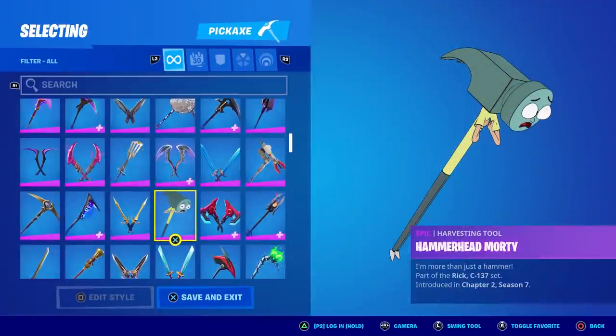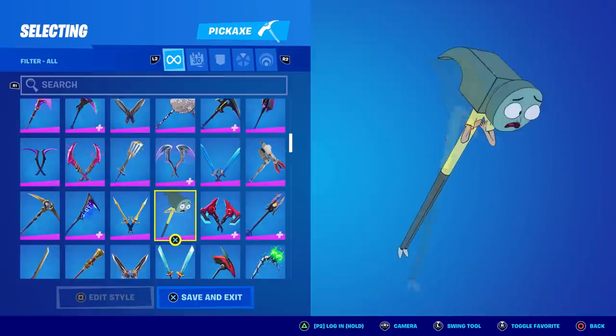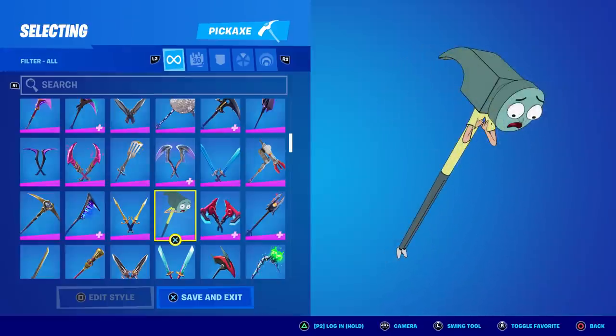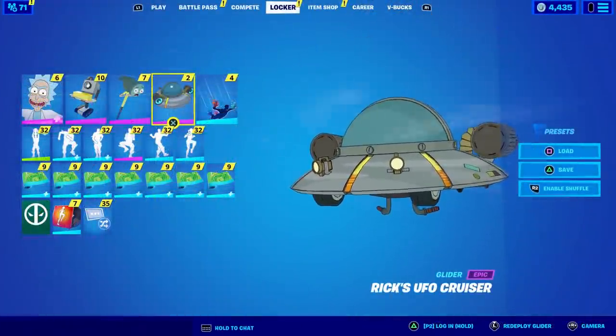I kind of figured we wouldn't get a Morty character, so they did something clever: this is Hammerhead Morty, who appears in a few episodes as a side character. Since there are multiple universes, there are multiple Rick and Mortys, and this is one of them. Morty is so small you can't make a small character like that in Fortnite, so what they did was pretty clever — they made him into a pickaxe using one of his alternate forms.